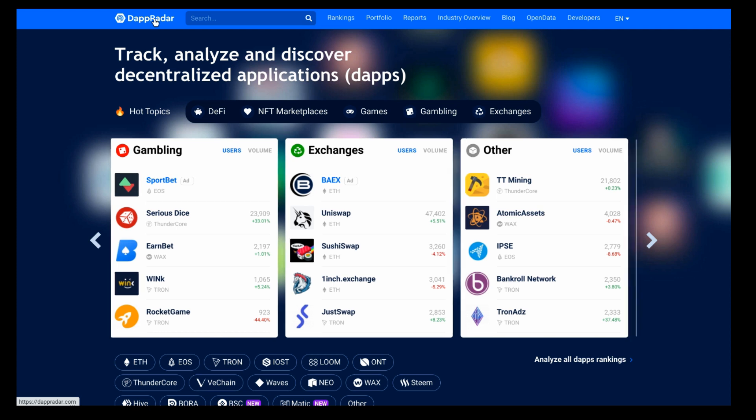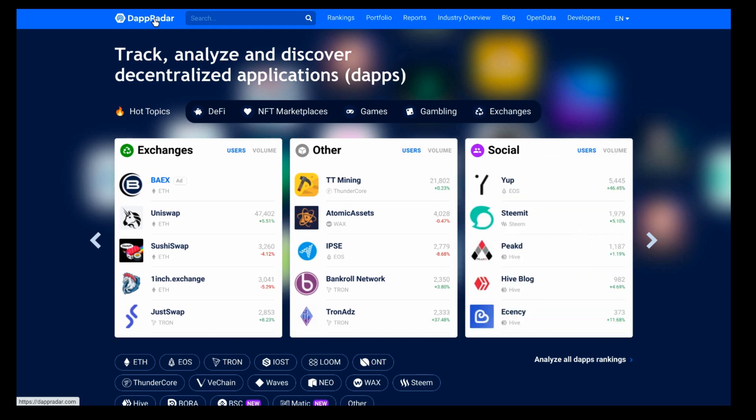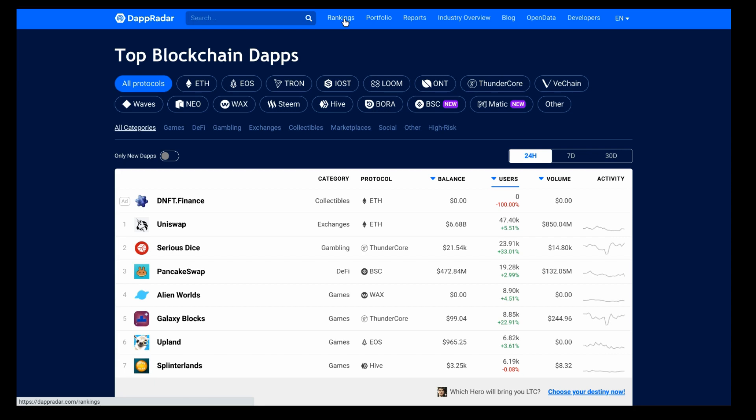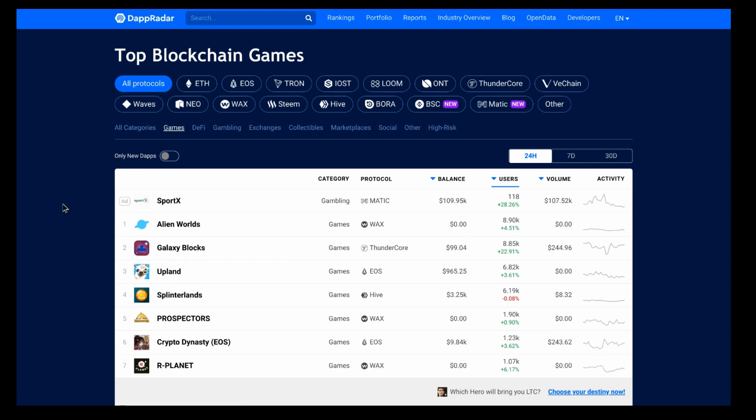Hello and welcome to DappRadar, your most trusted source for dapp data. We're on the DappRadar homepage and we're going to check out rankings, which ranks all the dapps we're covering currently. It rates and ranks them on the number of users over the last 24 hours. Looking at games, we can see sitting at the top is Alien Worlds — a game running on the WAX blockchain. It's only been around for less than two months and had almost 9,000 daily active unique wallets in the last 24 hours, shooting straight to the top.